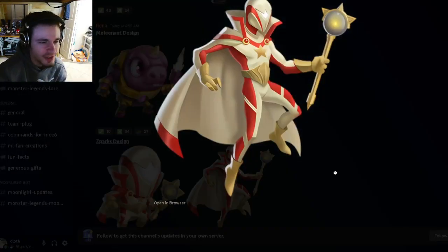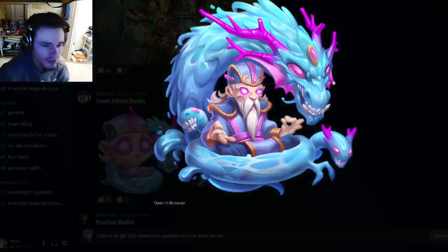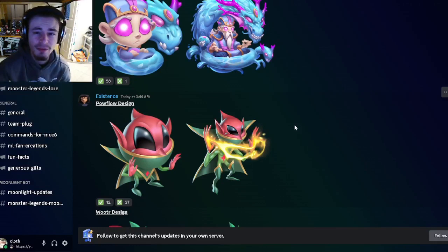My favorites out of these designs are definitely Z Sparks — he looks like a superhero, very cool — and I also really like Tenno Kihaku. Those two are definitely my favorites. Let me know down in the comments what your favorites are, and I'll see you in the next one. Don't forget to like, share, and subscribe. Goodbye!